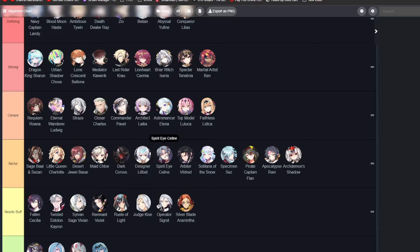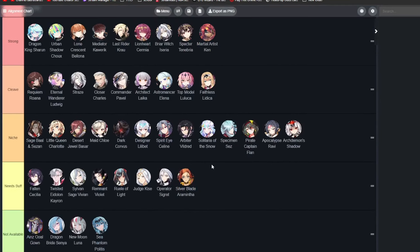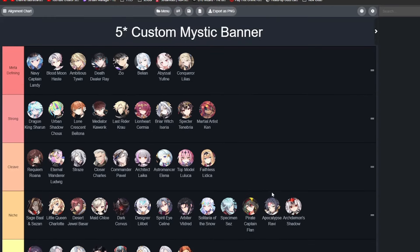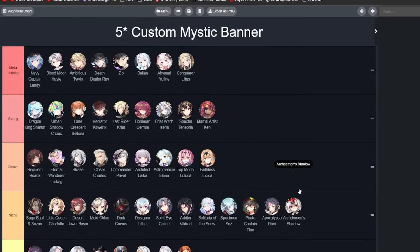Spirit Eye Selene is very good in Guild Wars offense — if you see any Dark unit on defense teams, you just bring her and she will soak all the damage, revive your team, and do a ton of damage. Arbid Villager is good against Cleave and with Cleave as an anchor. Solitaria is good against units that build focus, such as Ocean Breeze Luka or the newly buffed Sylvan Sage Vivian. Specimen Sez is very good with stun comps. Pirate Captain Flan is very good at stunning single targets if you have her with Summertime Assyria's artifact. And Apok Ravi is a solid anchor pick — pair her with units that can keep her alive, and she's good against slower teams because she has injuries on her S1, can revive with her S3, and you can even pick her against Cleave. Arch Stephen Shadow is a good seal unit that kind of got outshadowed by ML Luna.